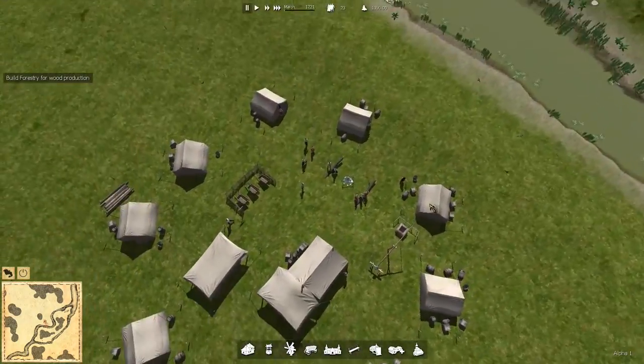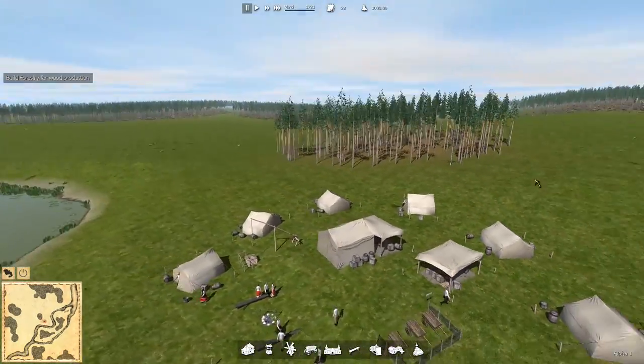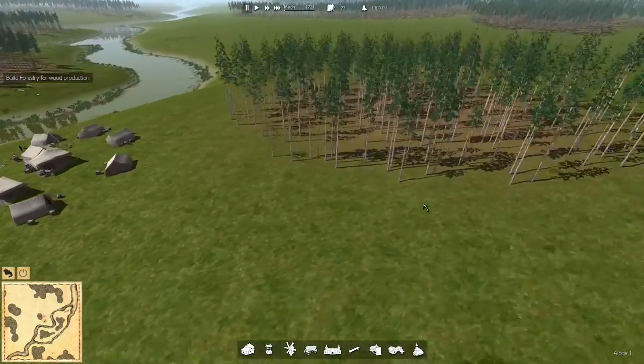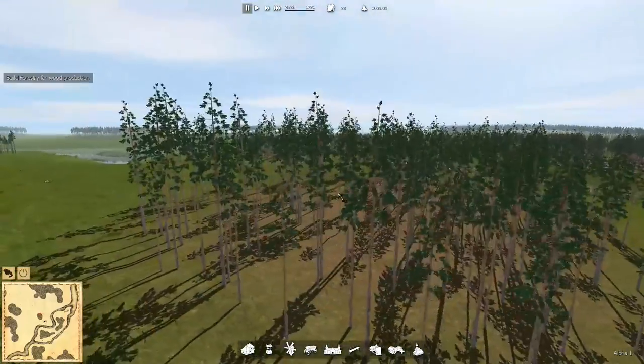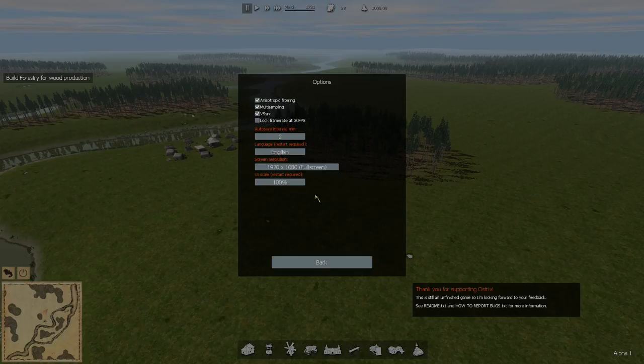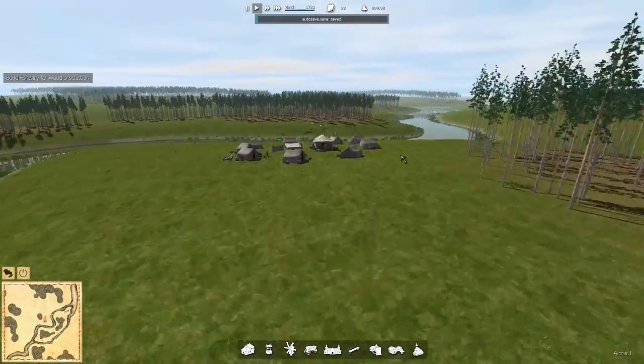Okay, we can pause — yes we can. Controls: I'm holding middle mouse button to rotate, which is great. That's standard. Scroll in, scroll out. Are there any graphical settings? No, just basic options. That's fine — this is alpha, man. You can't get more alpha than alpha.